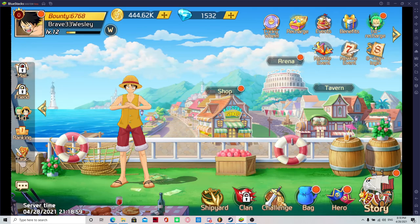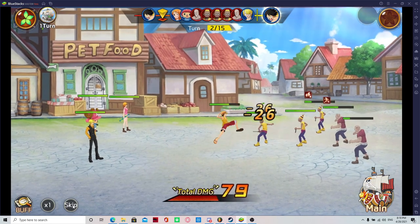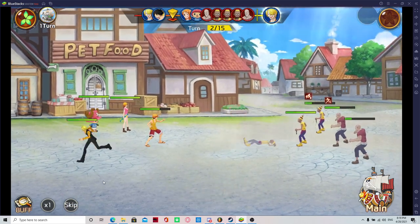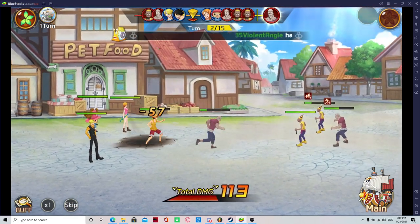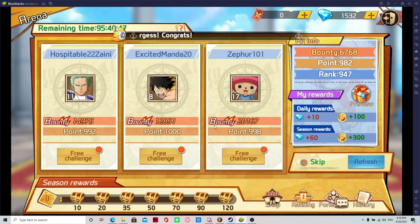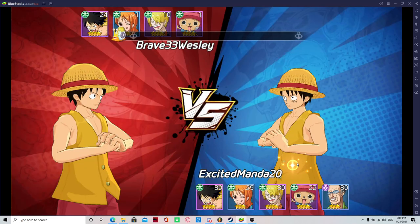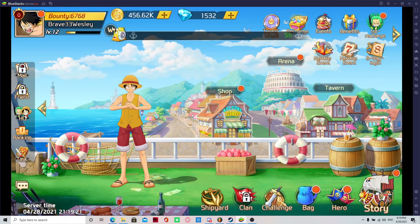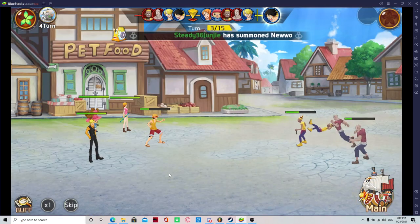Skip is useful if you're planning to just flash through the story mode, but there are more ways to use your time. If you're free to play, you can look to do other events. As a free-to-play, the game's not unfair to you just because you're not allowed to skip through the story.